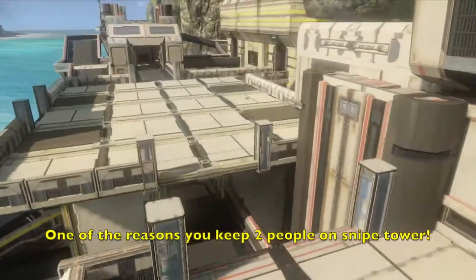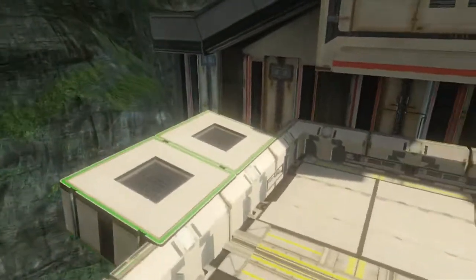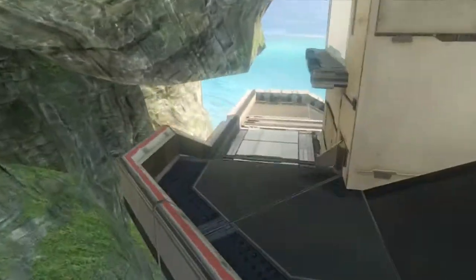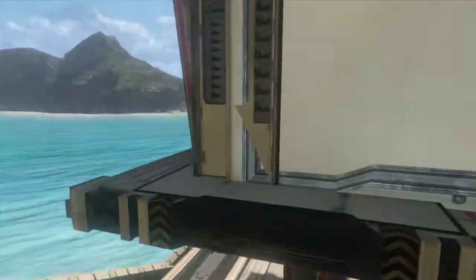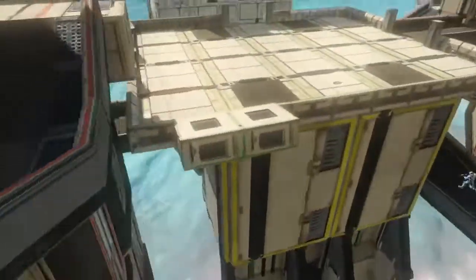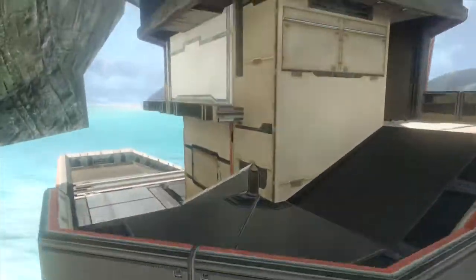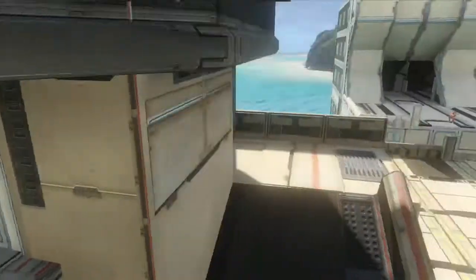The last few things I want to throw in are a few jumps I didn't mention. One of them is that if you get over here, you can crouch jump onto this area here. You can also jump on this little ledge and walk all the way around here. This is great if you're taking over Snipe Tower. You could sort of make this double jump — jump, jump here to top snipe, then up here. And it's very difficult for the enemy team to know exactly where you are when you do that.